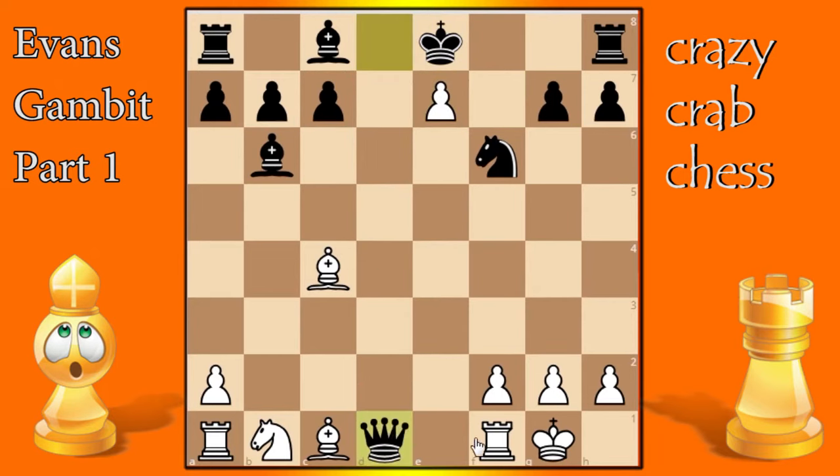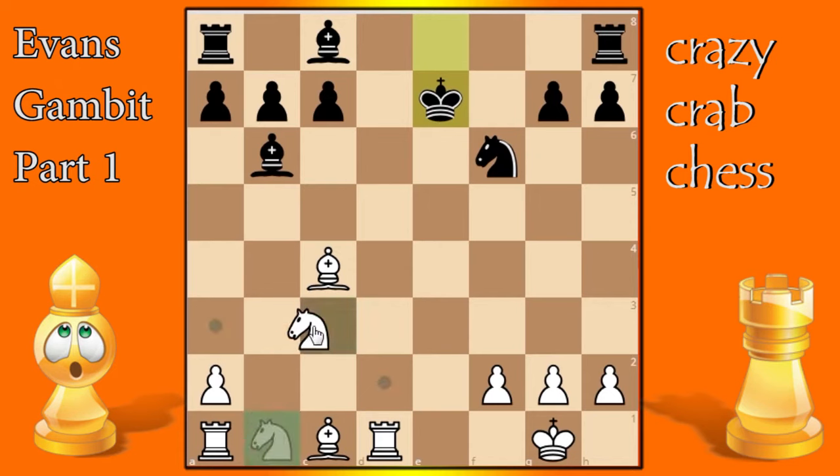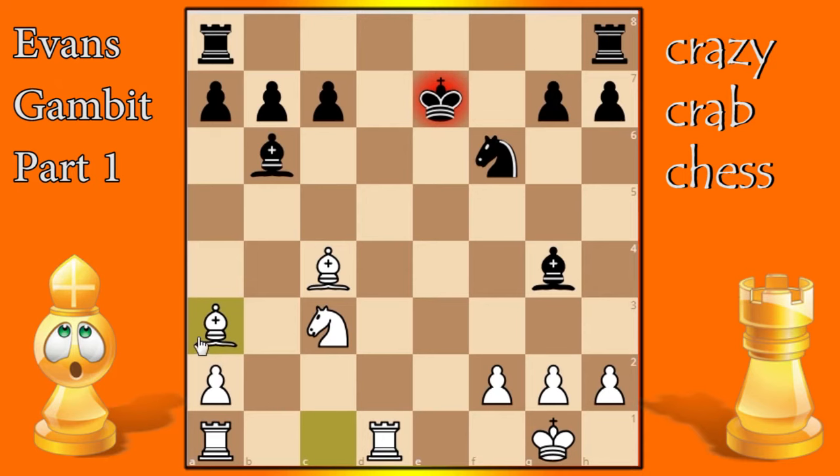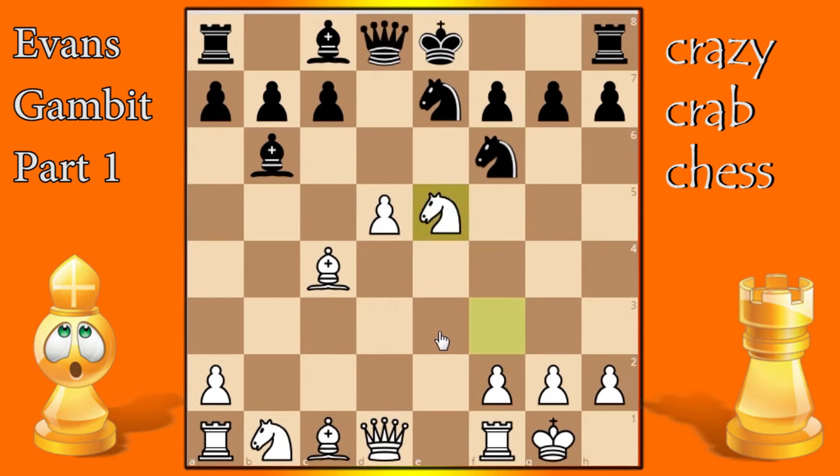After queen exchanges, the king might take a pawn, but after knight c3 black is in trouble — his king is completely naked. If the bishop tries to attack the rook, we put in bishop a3 — a very common move in the Evans Gambit, always think about bishop a3 and find the right time to play it. He'll block with c5, but the rook gets out of harm's way and comes over to check the king. All white's pieces are getting into the game; black is in big trouble.